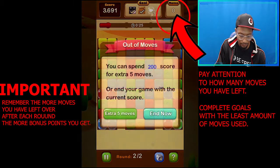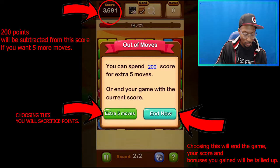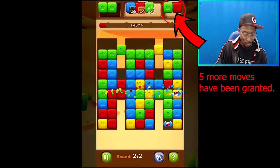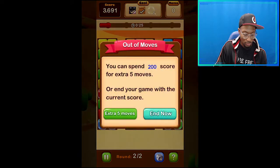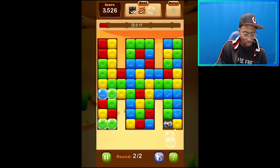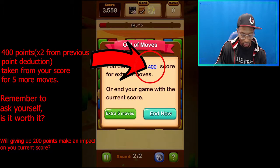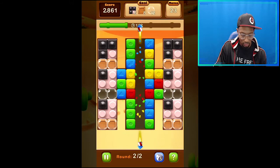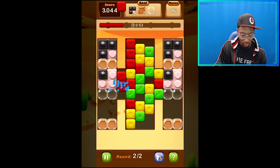Moves: each level will allot you a certain number of moves before the game notifies you that you're out. You can choose to redeem more moves by sacrificing points, or just submit your score and end the game. If you choose to sacrifice points for moves, the game will grant you 5 more moves. Keep in mind this can be a very costly option, because every time you sacrifice points for 5 moves, the cost multiplies — the first time charges you about 200 points, then 400, 600, and so on. Decision making is very important here. See how many points you have and consider what 5 more moves can actually do. If those 5 moves won't make a positive impact on your score, I would highly suggest you just end the game and submit your score.